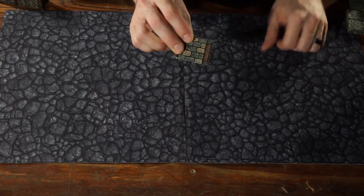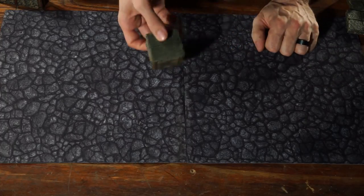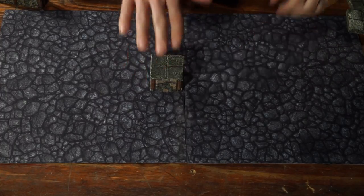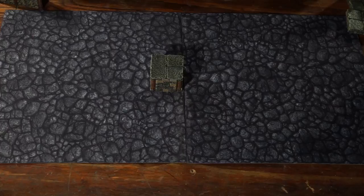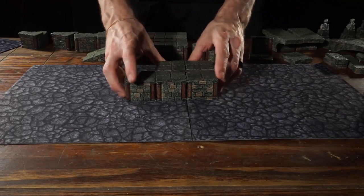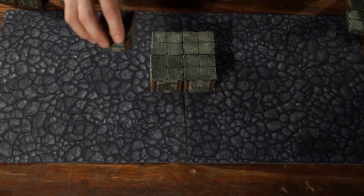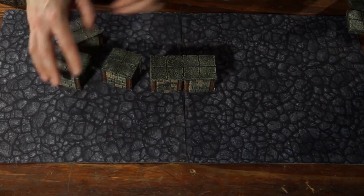Our first piece is the elevation block — two by two, big beefy piece. You can use this thing everywhere. It's the building block of almost any elevation. Throw a bunch of these down and already you have a dynamic encounter; things are getting interesting. You can never have enough of these; they're useful for everything.